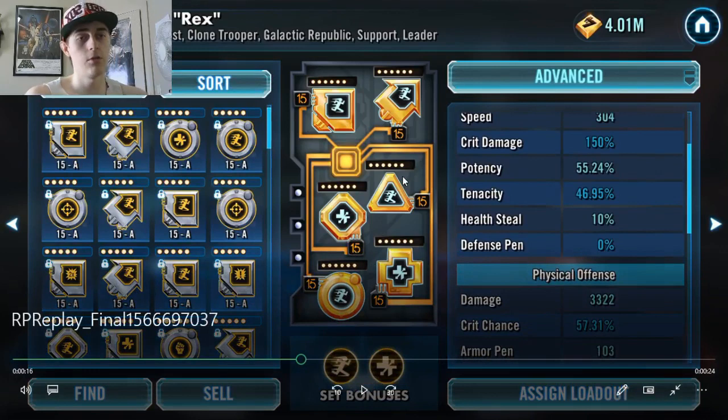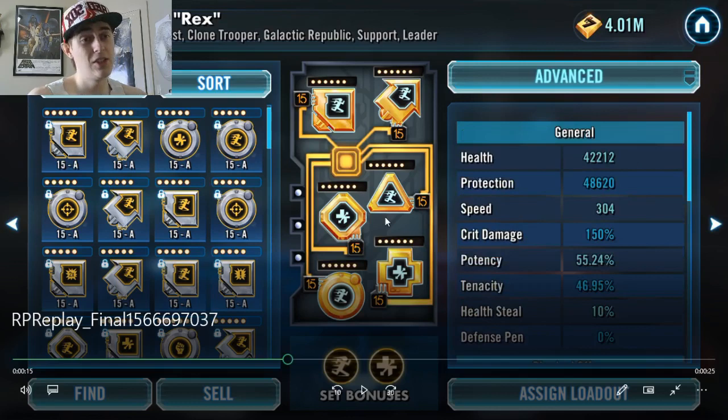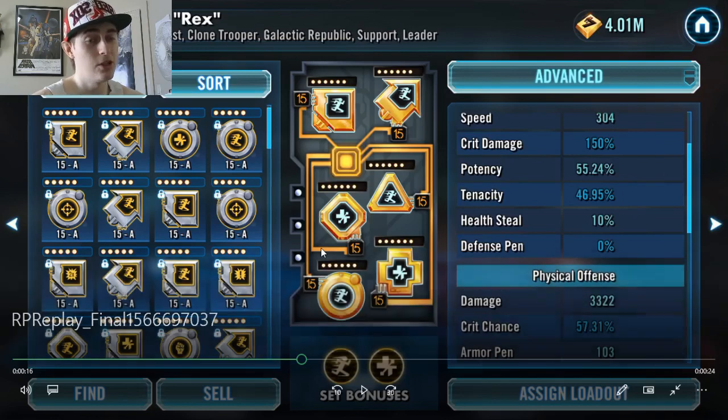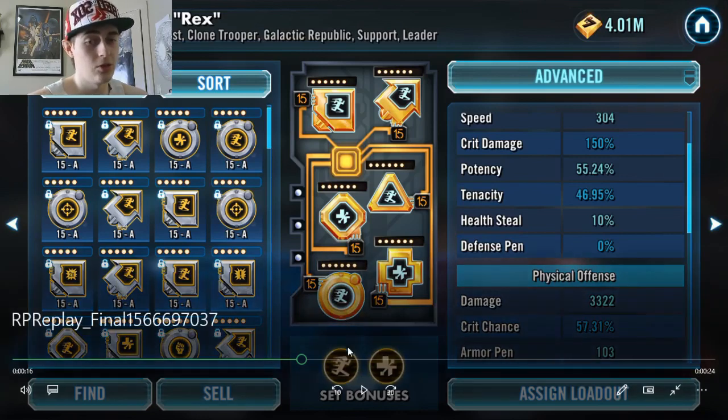Rex here is at 304 speed. You want Rex to be one of the fastest — getting his TM boost with his cleanse is really important. When you use that move, your entire clone team is going to be going first. His base speed is 34 right here. Keep in mind this is without adding the percent extra speed from his unique or Shaak Ti's leadership — this will outspeed literally any team in the game right now. His HP and protection are at 42k and almost 50k — this is close to being perfect.